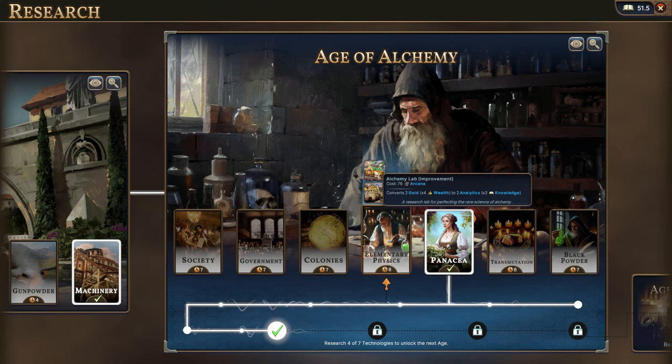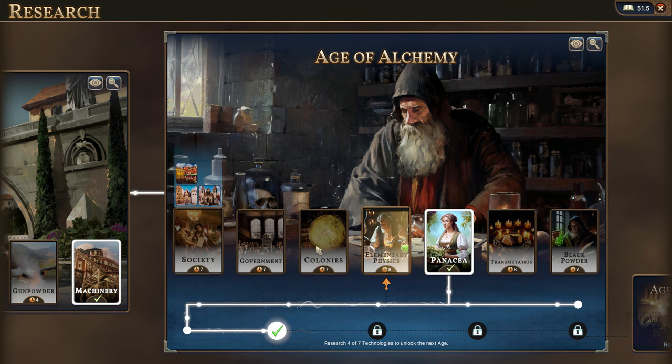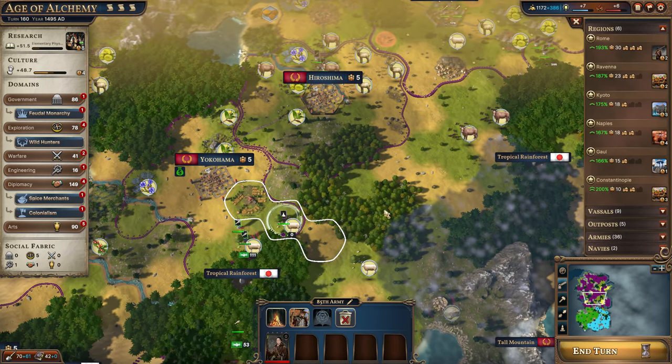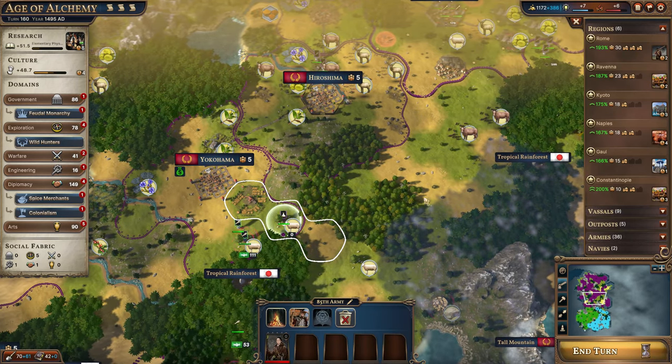The additional unlocks from alchemy are pretty good — alchemy allows you to turn gold into analytics and then into knowledge. Overall this is going to be the best option for improving research speed so we can get some tanks knocked out a little bit faster. The Panacea at 76 arcana is very plentiful and gives you 16 food and 16 sanitation for only 2 gold — it just seems so useful.